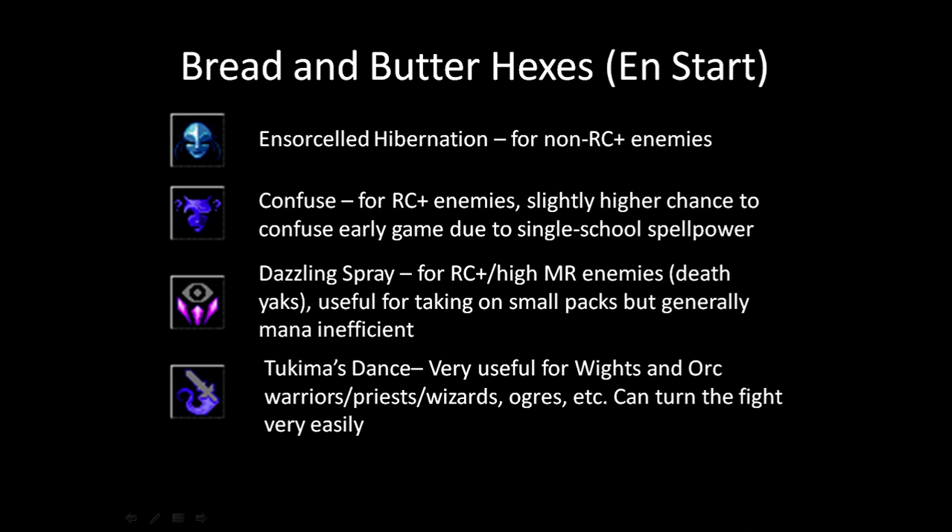Tukima's Dance is very useful for wights, orcs, ogres, and other general threats including gnolls. It grabs the weapon out of the enemy's hand and turns it into a dancing weapon that fights on your side for a short time — it has two effects: it takes away their weapon and gives you an ally. If their weapon is really strong, your ally is really strong, so you get good allies early on. It's been nerfed in recent patches but it's still pretty good, and in some cases it's actually better than Confuse depending on the enemy.